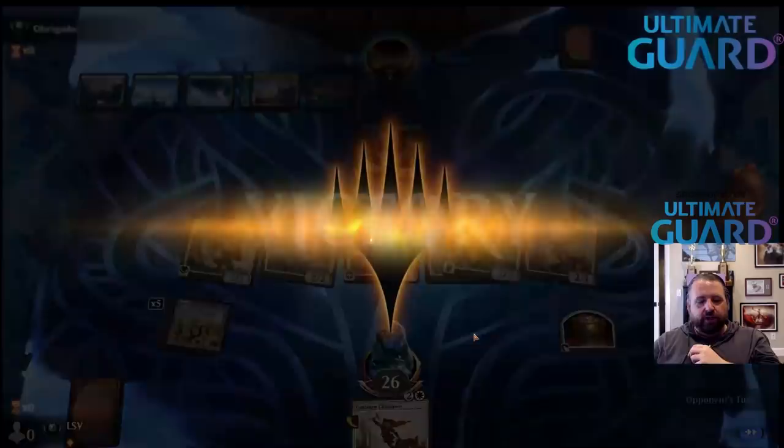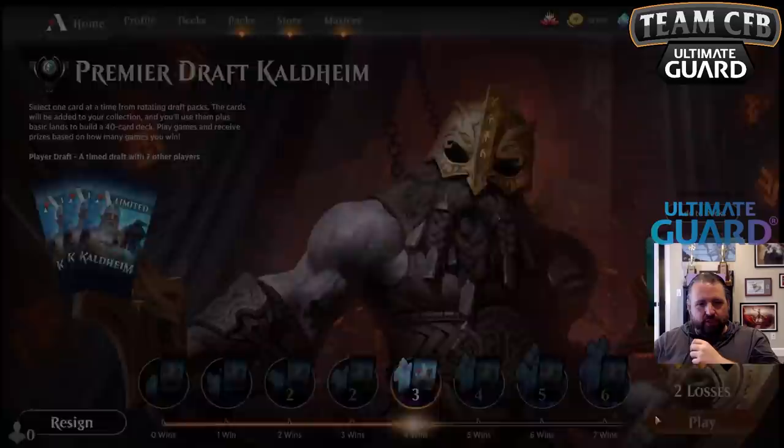Getting to cover a tournament where Look We Won — Simian Spirit Guide when they played Cavern of Souls naming Ape for Simian Spirit Guide was a pretty nice one too. Disdainful Stroke is tough. Tendrils on my own creature was a nice one — yeah, that was good.